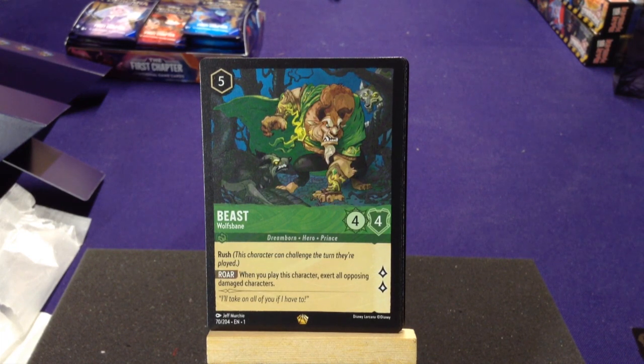Beast, Wolfsbane — Hero Prince. I love that they refer to him as a Prince because he is. Rush: this character can challenge the turn they're played. Roar: when you play this character, exert all opposing damaged characters. Oh, that is mean! So you can play him, exert all their damaged characters, and then attack right away and do four damage — you basically choose who you want to take out. That is a really cool card.